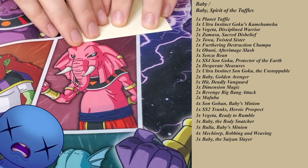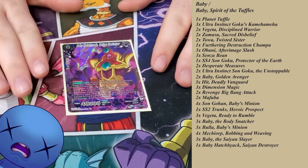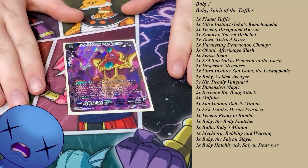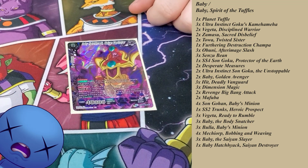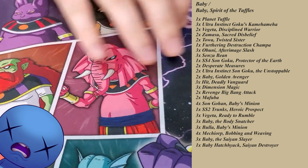And the final card — Baby Hat Jack. This card's ridiculous. Don't need to say anything else about it. Just dumb how good this card is. Card wins games. Except when you're playing against Gotenks.